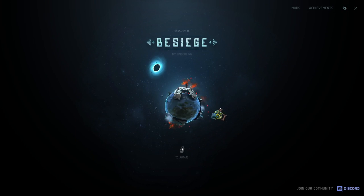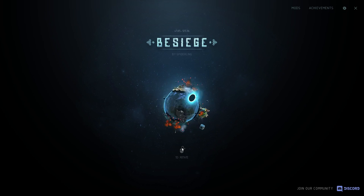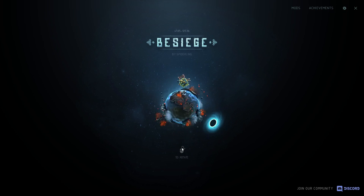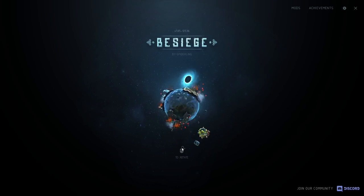Hey guys, today I'm back in Besiege, and I want to try making a helicopter powered and controlled entirely by ropes. The ropes and winches can deliver a good amount of power, but as you'll see they're a little awkward to work with and require some interesting solutions. So let's get right into it.